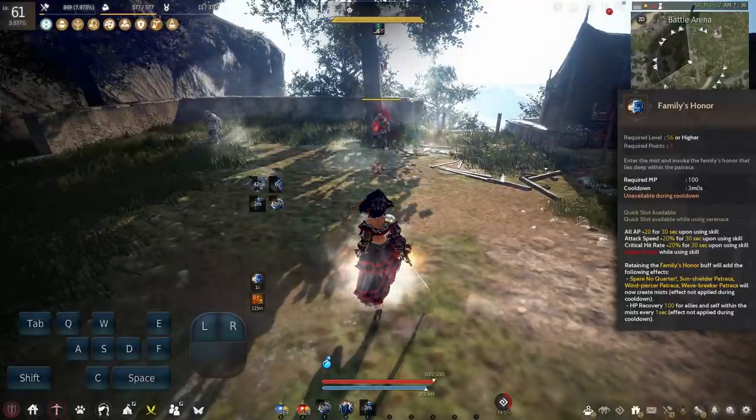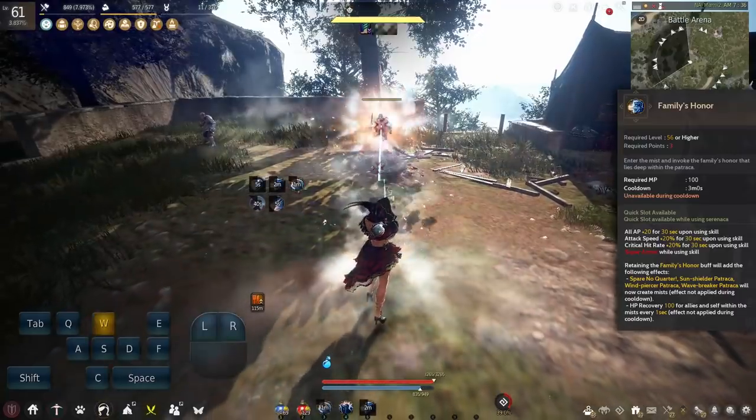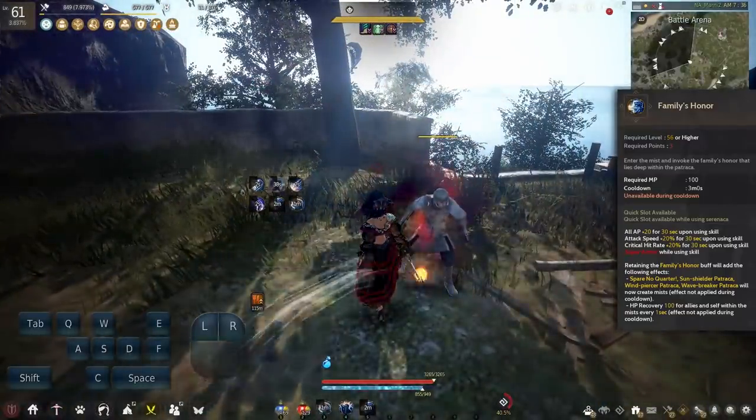Remember how I said the Mist might give buffs or debuffs in the trailer video? Well it turns out that the Mist effect for Corsair Awakening is not only a self buffing effect, but a party buff effect as long as your allies are inside the Mist.